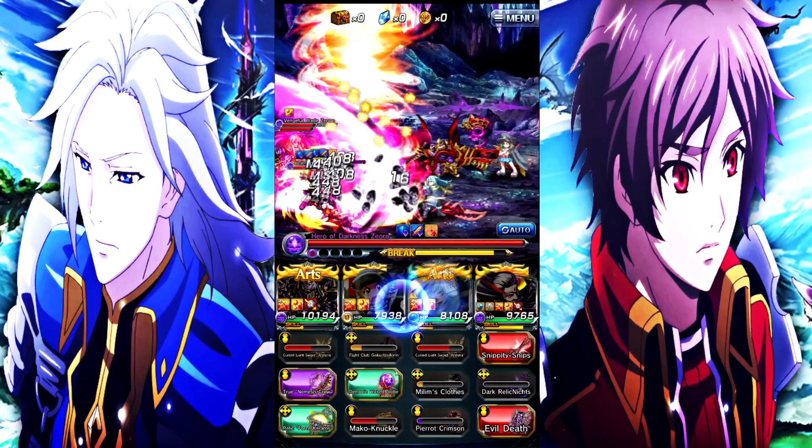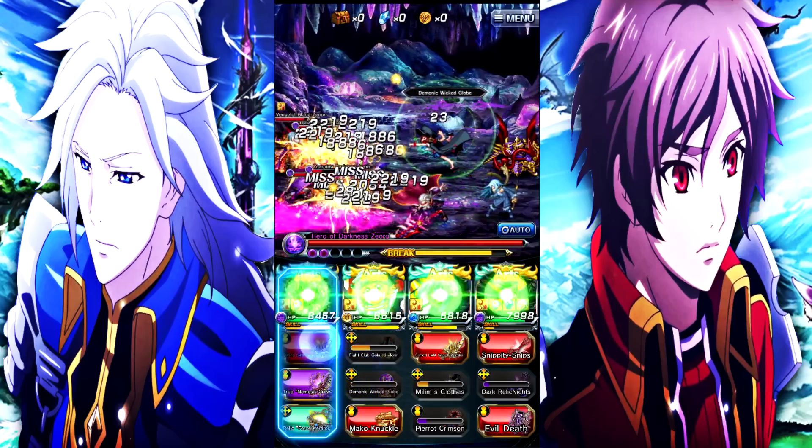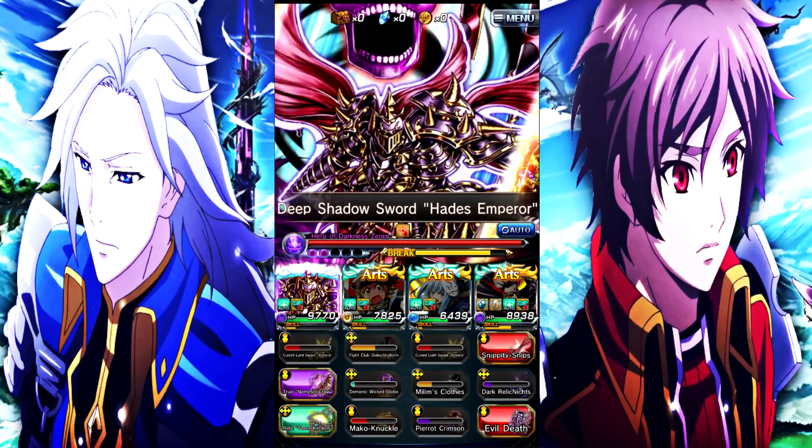Her slots are pretty solid too, with all 5-star slots — one 5-star physical, then the rest 5-star magic. If you are planning on using Mono Dark in the future, definitely try to pick her up. But if you don't want to pick her up now, you don't have to.